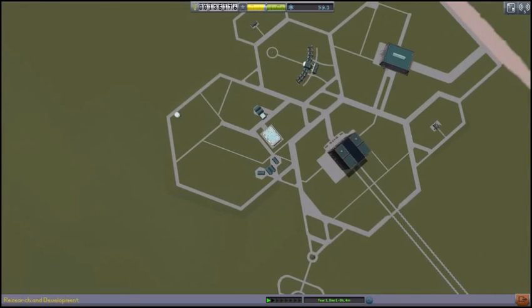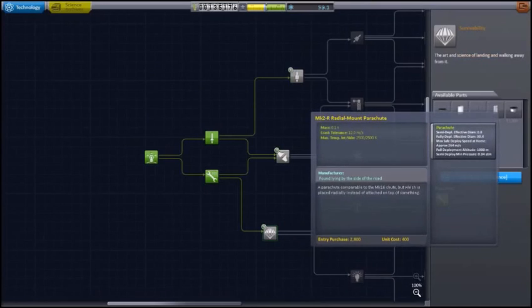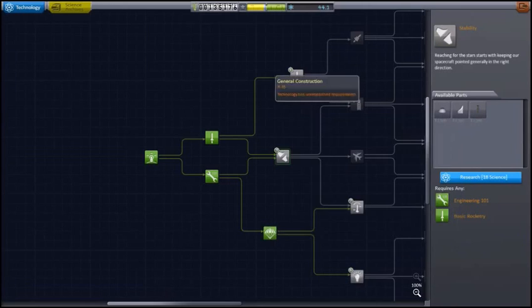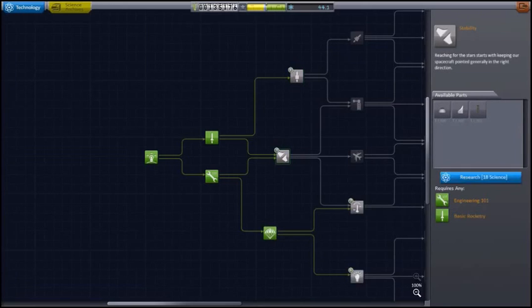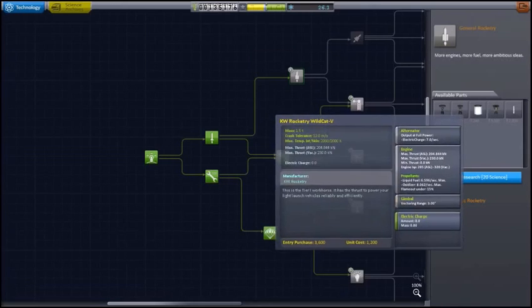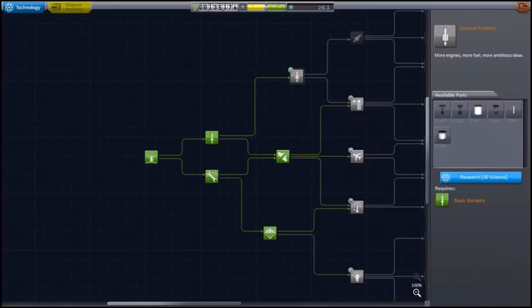So we have 59 and a fraction science. Radial chutes are going to be something we want. As boring as survivability is, I always take it at this point. From Stability, larger fins are nice, and we have enough points to get both, so let's go ahead and get Stability. Most importantly, we're going to pick up General Rocketry, which gives us a selection of liquid fuel engines — and most importantly, the Swivel. That is a gimballing liquid fuel engine, and it's going to be important to almost everything we do.